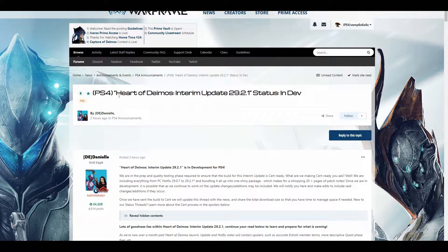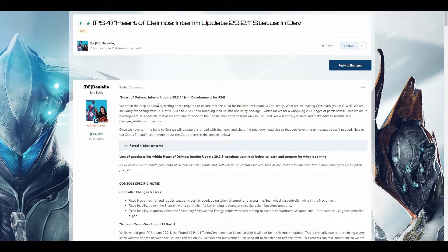So here we have PS4 Heart of Deimos Interim Update 29.2.1. This is also the same thread that's over on the Switch and Xbox One as well. Here we are to talk about how it's going to include everything from 29.0.7 to 29.2.1 — that is 20 pages worth of notes. Now, keep in mind, this is in development, so they haven't actually got this yet.